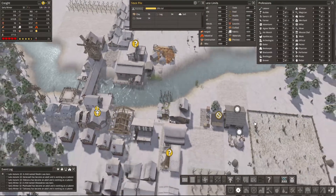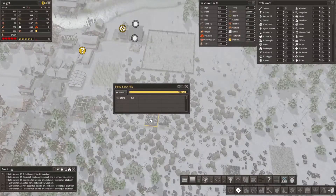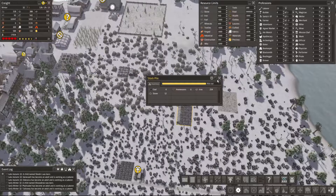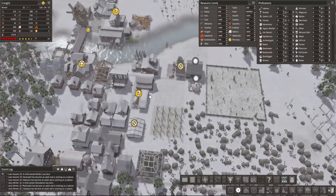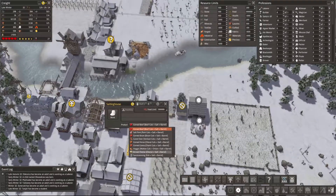It's not bad. I think we should stop the stone. Aren't you at your limit? You kinda are, but no. Okay, salting house — corned beef, beef cuts, pork cuts. Do we have any fishing? We don't. Pine cheese.